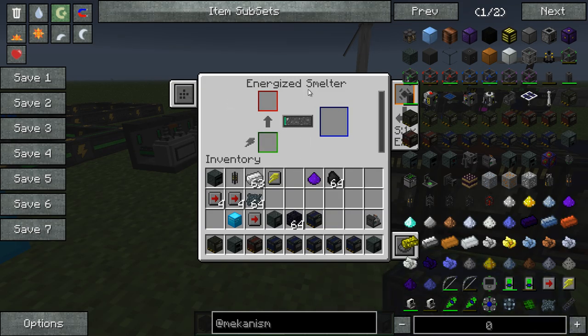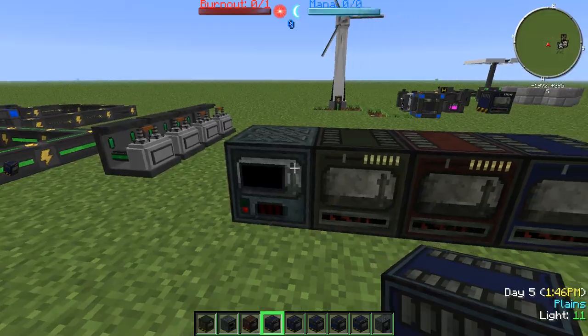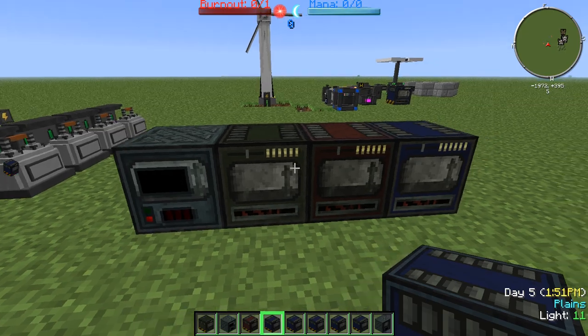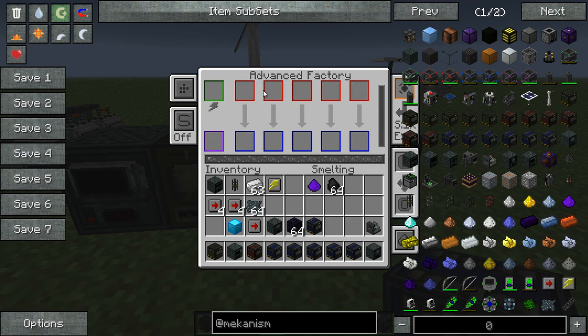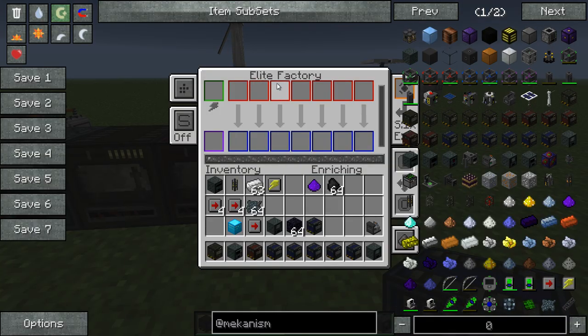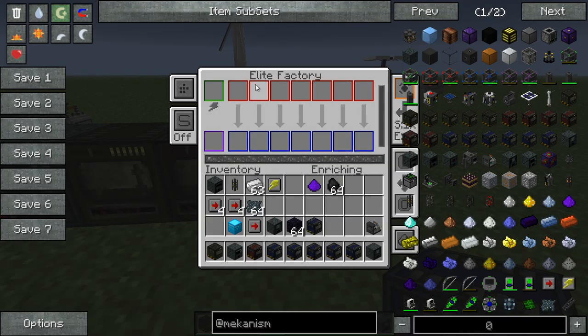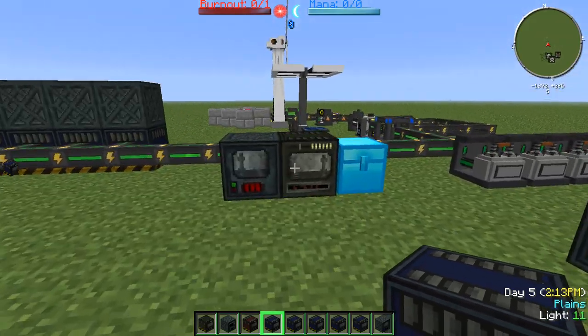As you can see here, we can do one process over here. Over here we can take three processes at one time. Here we can take five, and over here we can take a total of seven processes. It'll take the equivalent energy — so if you're processing seven things it'll take the energy of processing all seven things at once.